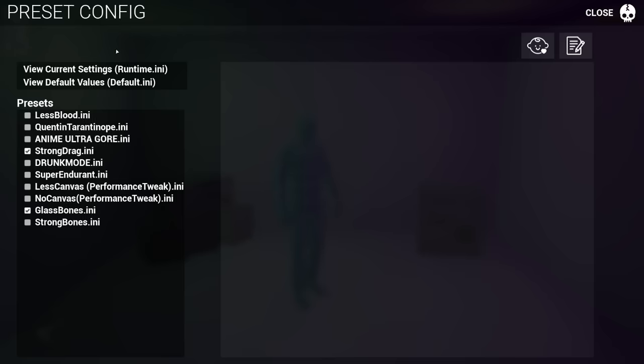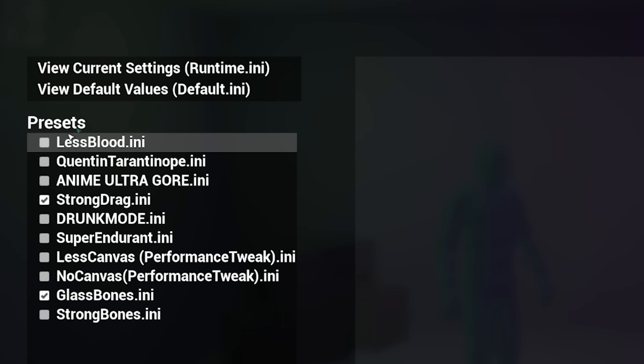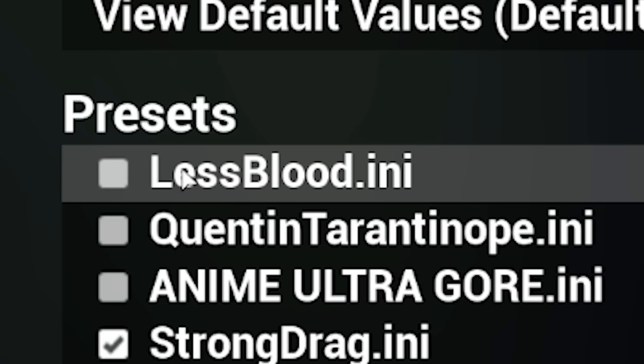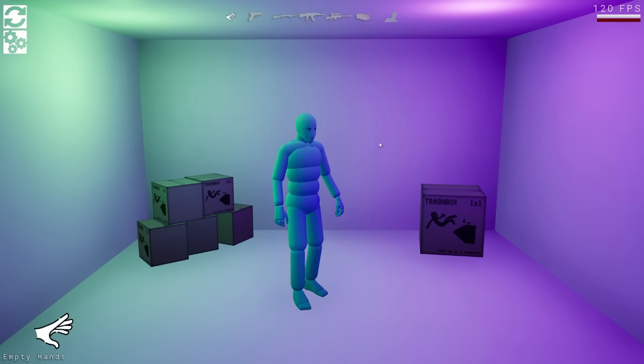If it doesn't break though, we've got some settings. This is where it's really interesting because you can change pretty much any parameter you want. There's also lessblood.ini, which is less blood, which is probably going to be needed — but we're not going to try that out now. We've got strong drag, which allows me to drag this guy stronger. We've got drunk mode, super endurance. We're going to try all of them out.